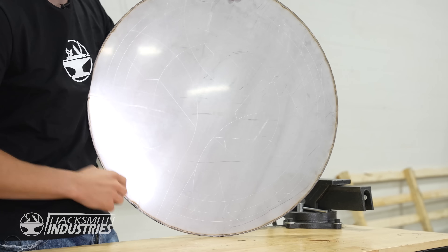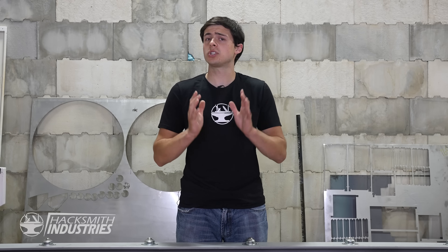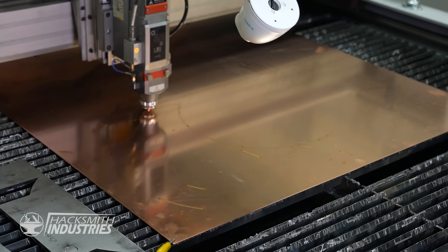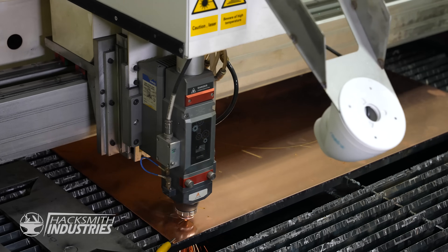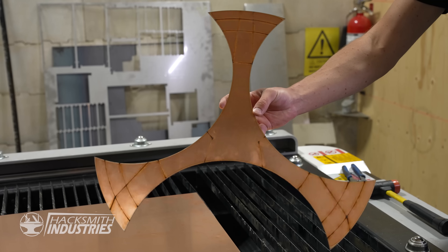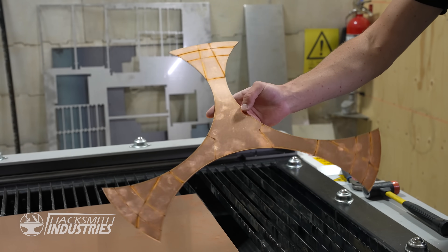First, we need to give it a logo. I don't want to use paint, because paint will chip and scratch during our tests. I don't want to use a sticker, because the sticker will rip and peel when the shield is in action. So I'm going to be using copper, because copper will be able to bind to the shield, maintain its shape during hydroforming, and will maintain its appearance even through the test. And there we go — the Taskmaster logo. Time to mount it on the shield.